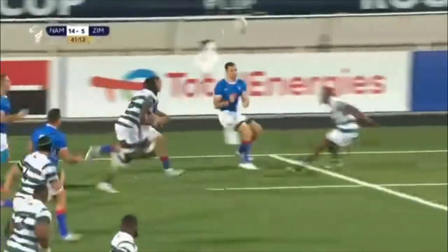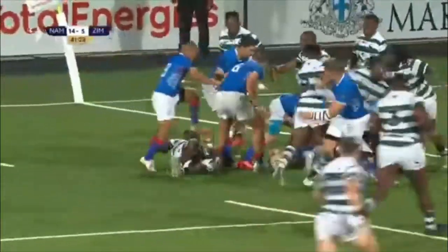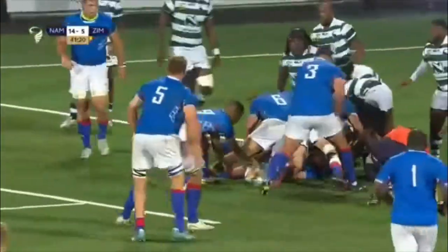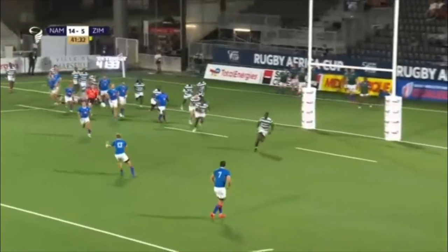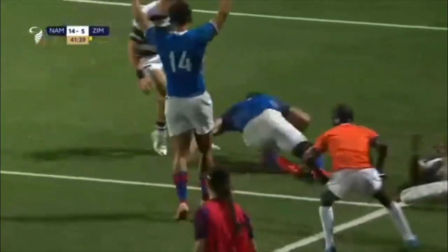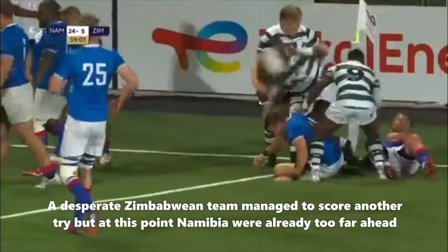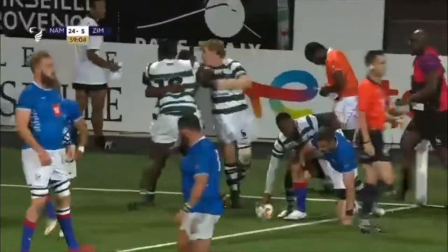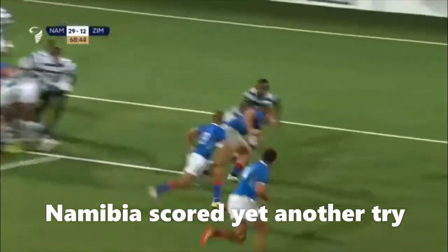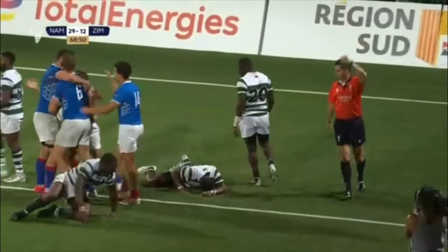A good miss pass and Namibia have a chance to go all the way to the line. The number eight, Adrian Busson, is brought down just before the line. The hooker and captain Van Jarsveld takes it on — and there's surely going to be a try here — and there is, in the corner. Zimbabwe nearly get over again — they are over, and Kelvin Caranego has given Zimbabwe a lifeline. But Namibia are heading for the final.